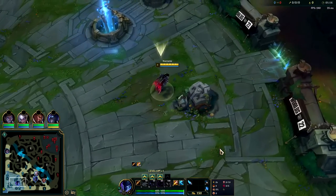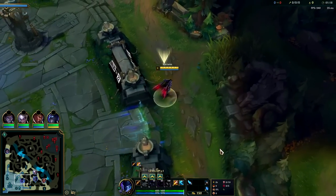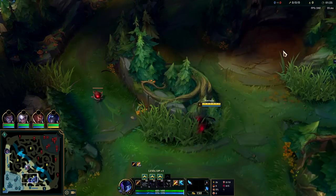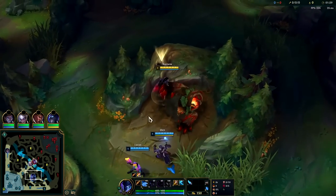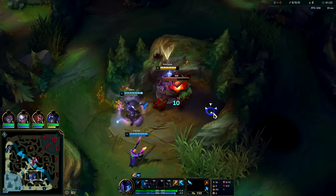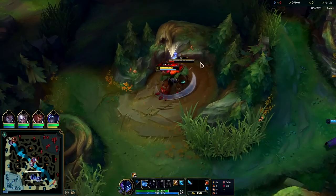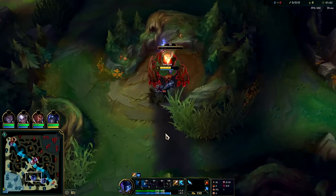Lethal Tempo gives you the most leeway because you can transition into more of a bruiser build with things like Bork or Stride Breaker — you don't have to go full lethality. For example, against a team with a red Kayne, Electrocute Nocturne won't be able to do much. For ability leveling on Nocturne you want to max Q first, E second, W last — but you want to get W at level two because W gives you a high baseline attack speed.